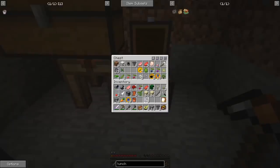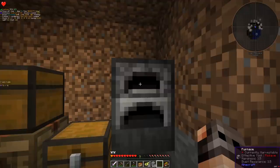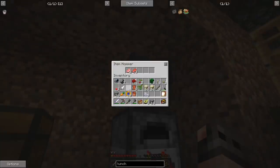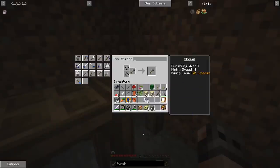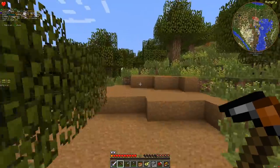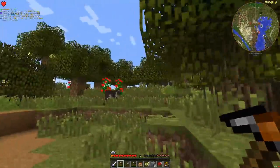Ladies and gentlemen, we are relatively rich so we're going to have our first piece of automation for the furnace, because I'm burning coal coke and I really don't want to waste it. This is a very old version of Tinker's - I don't know how to repair my tools. We are going to look for gravel somewhere over there.